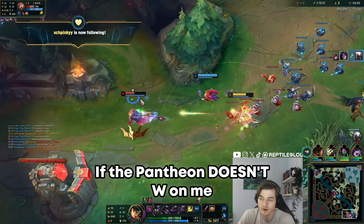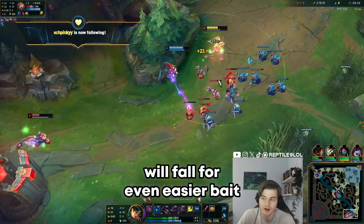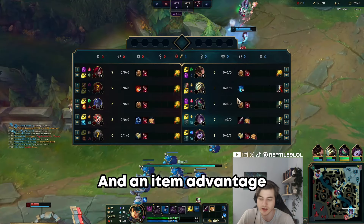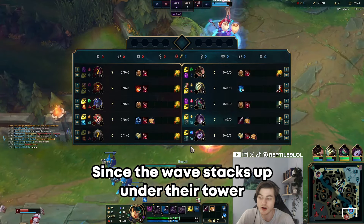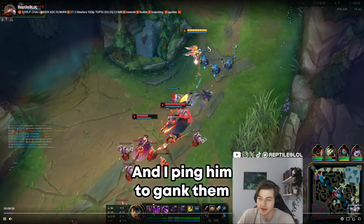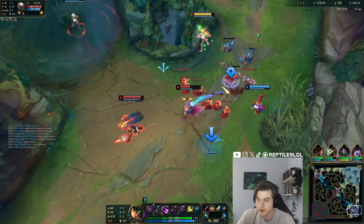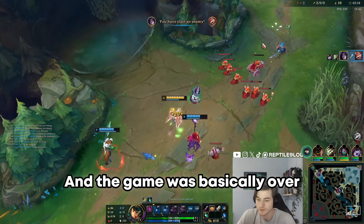We just get a free kill like this. Obviously that won't happen if the Pantheon doesn't W on me, but oftentimes people in lower elos will fall for even easier baits. This already got us into a game-winning spot — we push out the wave, get a recall and an item advantage, and they end up on a freeze since the wave stacks up under their tower and slow pushes back into us. Our jungler is bot side and I ping him to gank them as they're stuck on this wave.